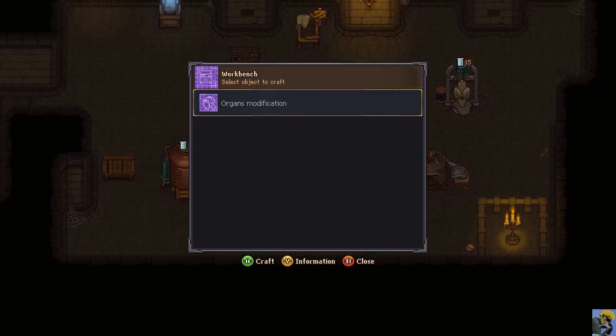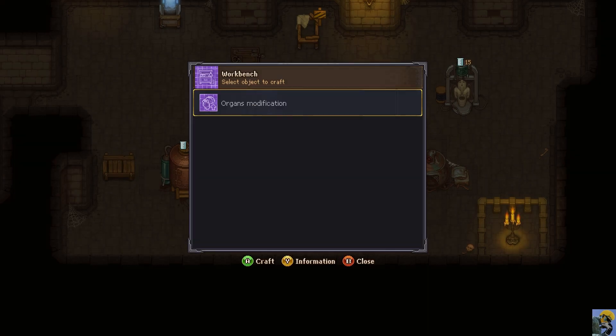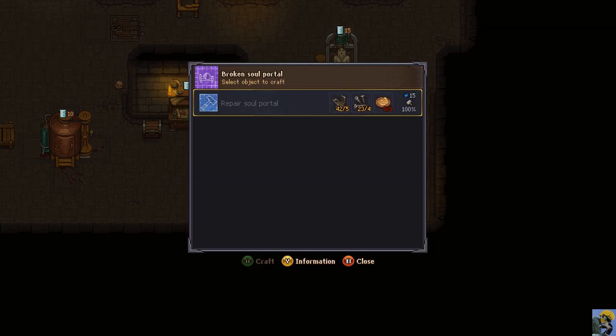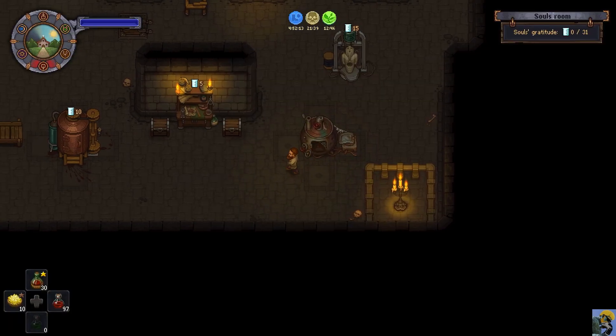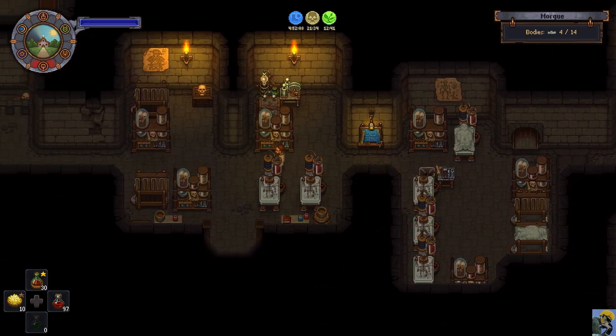So maybe... organs modification? What does this mean - I take out organs? Oh no, I can fix this. Maybe I had to just fix the other stuff first. Okay, I need to go get some paste. Okay, perfect. Wow, this looks pretty complicated.